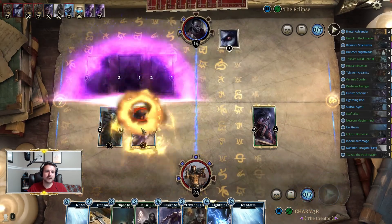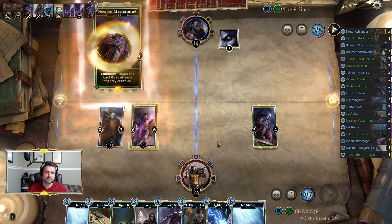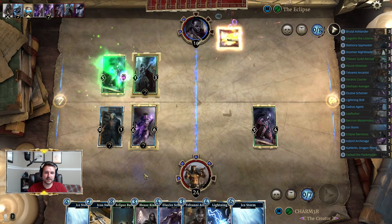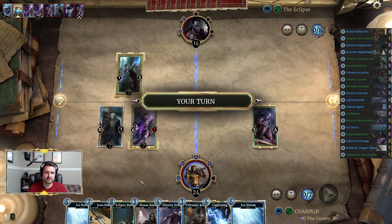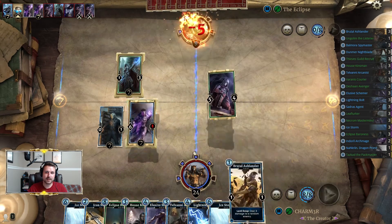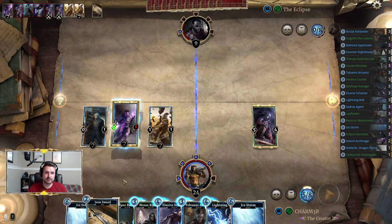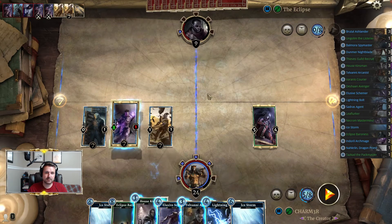It clears out the lane, and then if you play stuff into this lane to kill this, it clears it out a second time. It also gets us a potential swing for six. I kind of want to avoid the stuff that lets me draw cards at this point because we're so flooded in that regard. Ashlander — sure. And that should be lethal: we've got that and then we also have Lightning Bolt or Kinsmen.